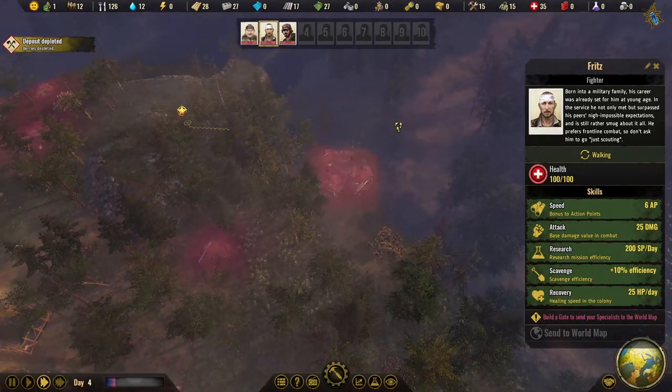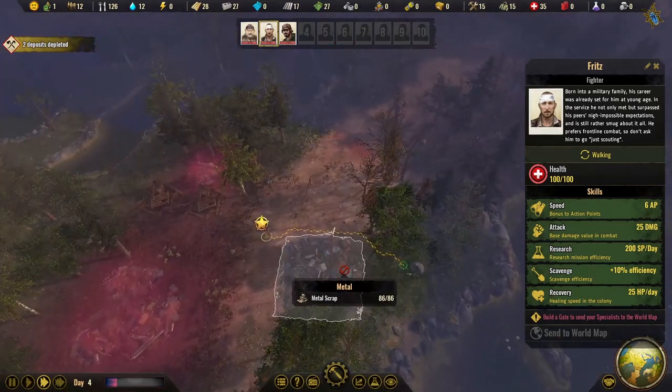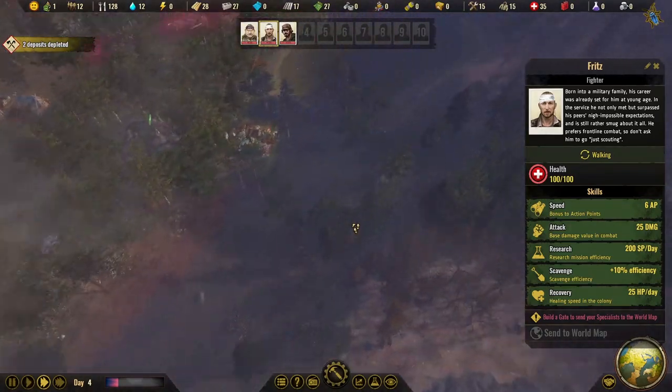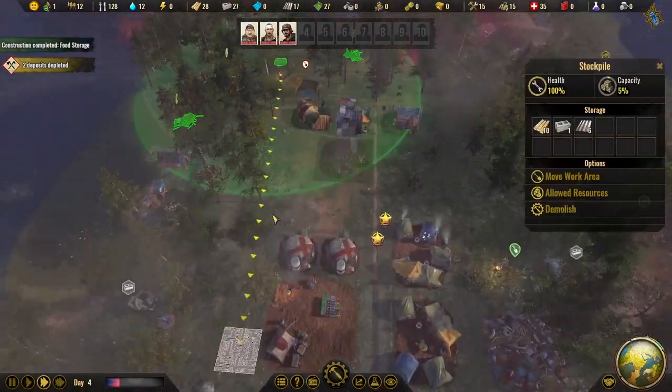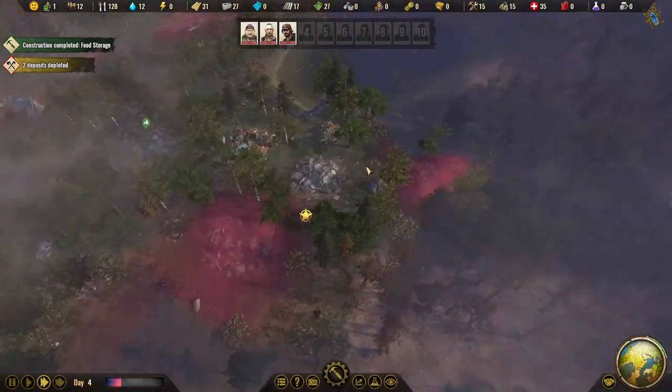We can protect colonists with specialists and build guard posts to stop enemies from entering our territory. Let's explore a bit more. There's another metal scrap pile nearby — we got lucky with resources. Deposits are being depleted for wood and concrete, but luckily we're building a logging camp to address that.